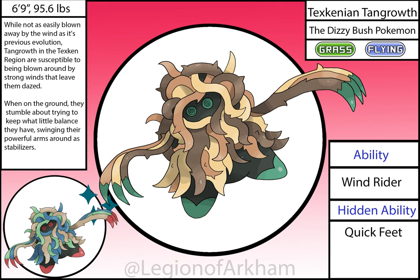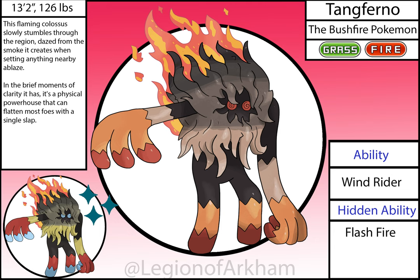Dexcanion Tangrowth, the Dizzy Bush Pokémon — everything I said about Tangela applies here as well, though I did darken the green from the previous stage. Windrider was a godsend from Scarlet and Violet for this Pokémon — it is the perfect ability for these two stages. Tangferna, the Bushfire Pokémon — a split evolution for Dexcanion Tangrowth when given a Fire Stone. I based this Pokémon off of burning tumbleweeds or fields. The swirly eyes continue as this thing is constantly getting dazed from the smoke it creates as it stumbles around the region. This is my favorite stage of the line, with the proportions getting a good buff in the reboot — it now has more defined legs.